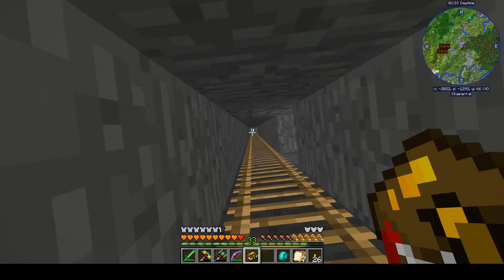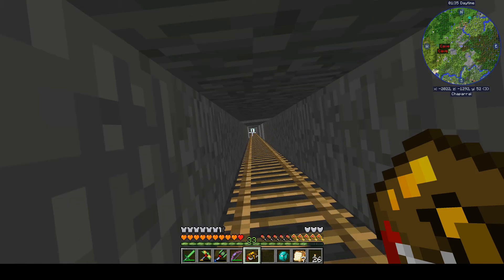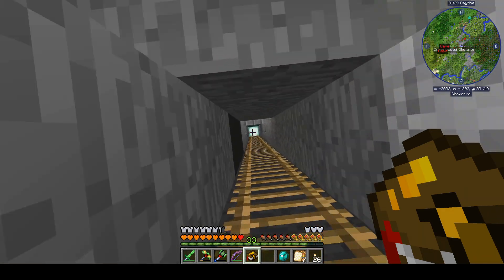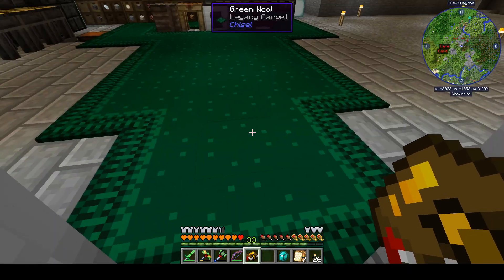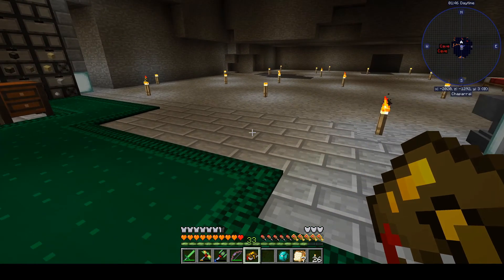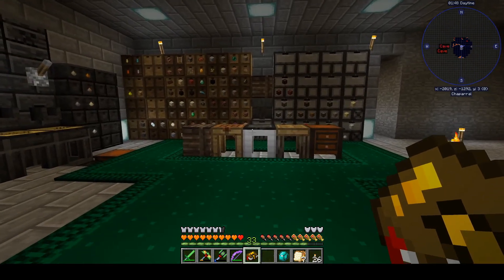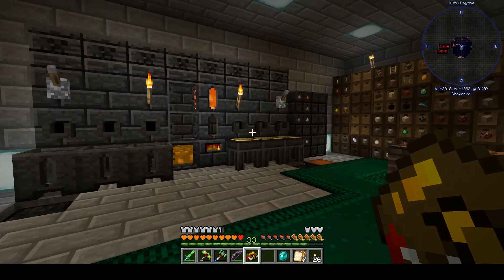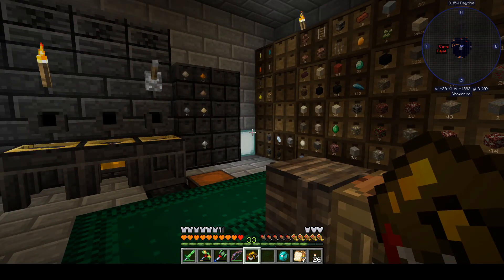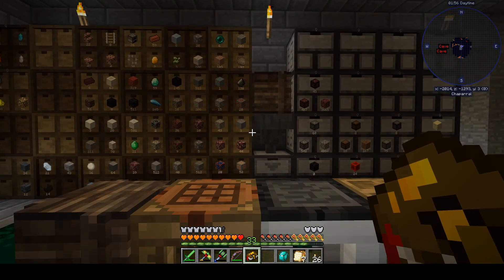At the end of our last episode we had gone to the nether and wanted to set that base up a bit better. When we came back we had so much inventory that it took our somewhat ugly inventory situation and turned it downright unworkable. So we finally got around to making a bunch of storage drawers.